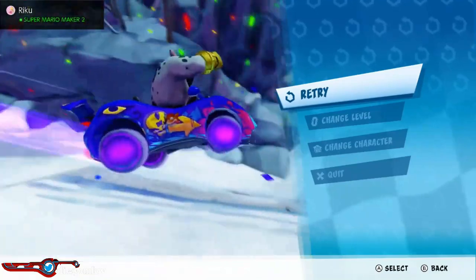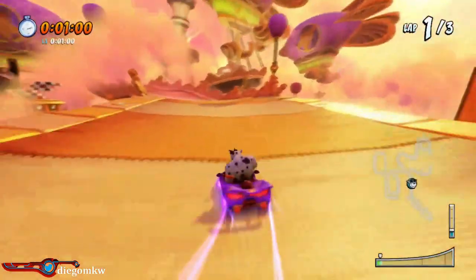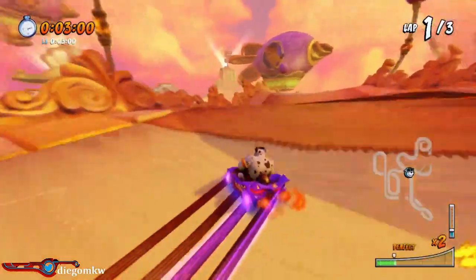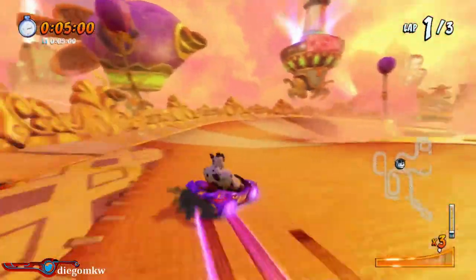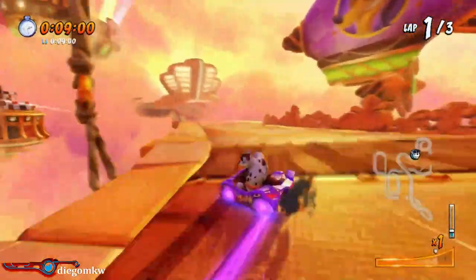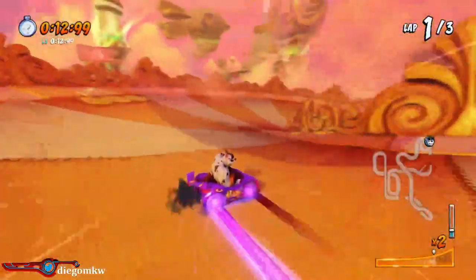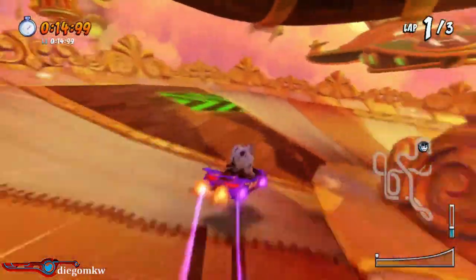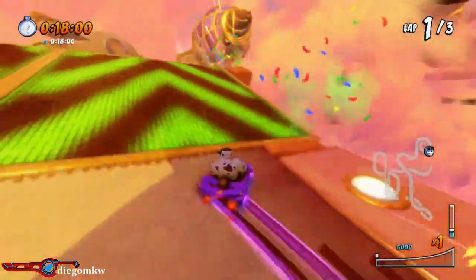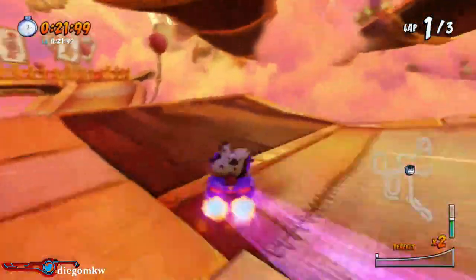All right, up next - my favorite CTR track in the game - Harder Skyway. A lot of people think it's really hard to maintain blue fire on this track, but I think it's probably one of the easiest blue fire maps in the game. Don't be intimidated by the possibility of falling off because there are no walls. U-turning here can help - let's go take the blue fire pad.